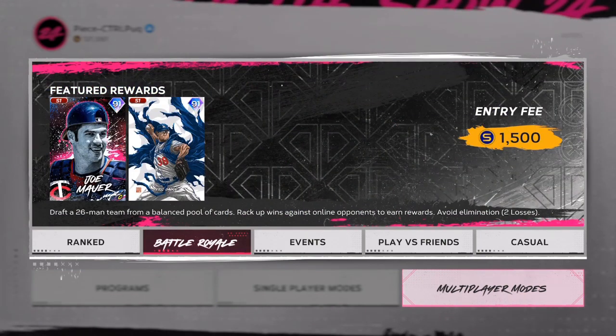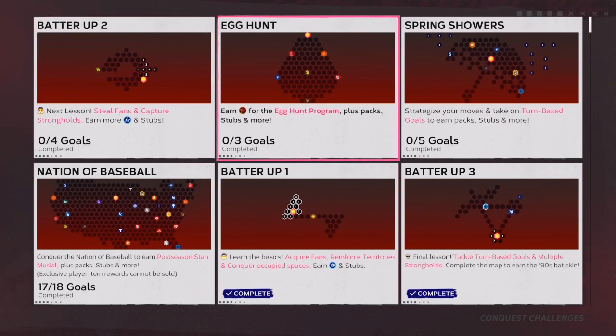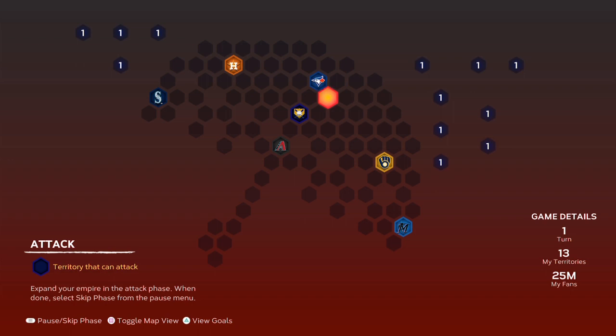Egg number five: get a hit with Way Box in the BR program. When you have a draft, make sure you have Way Box — just get a hit with them, get on base. It's usually against terrible pitchers, so knock that out. Number six: exchange 15 jelly beans — that's going to get you an egg. Number seven: hit a triple in any game mode — that's going to unlock you an egg.